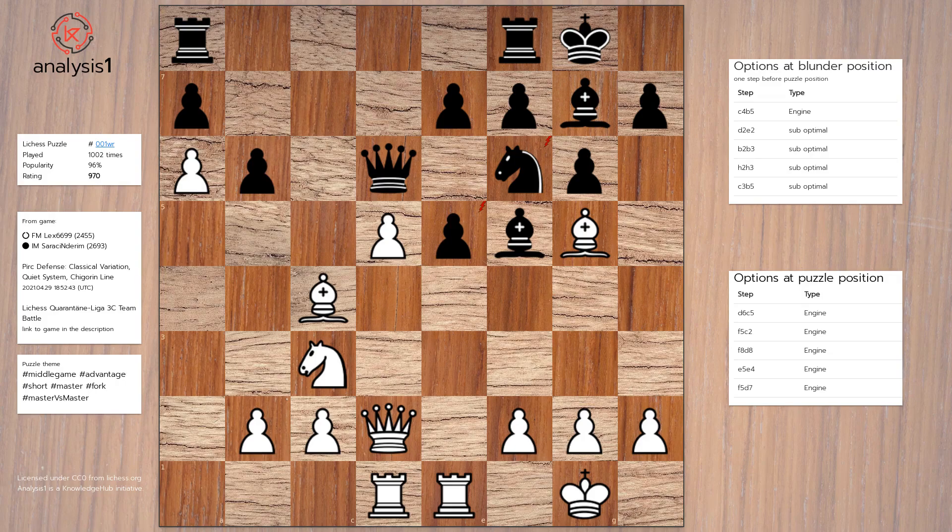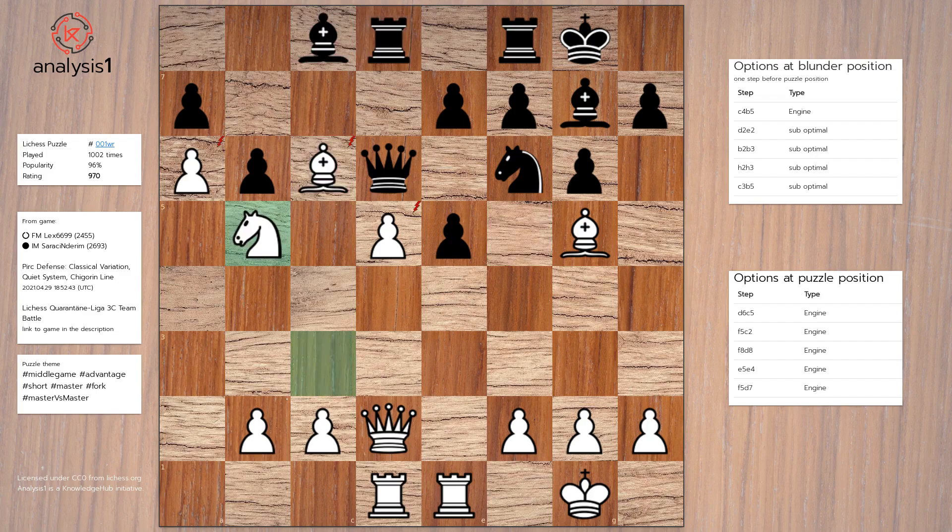Blunder position option 1: Bishop to b5, Rook to d8, Bishop to c6, Bishop to c8, Knight to b5, Queen to b8.